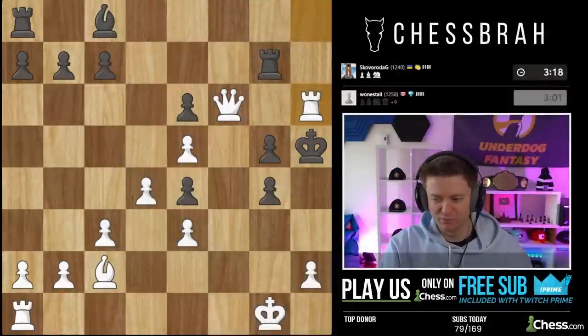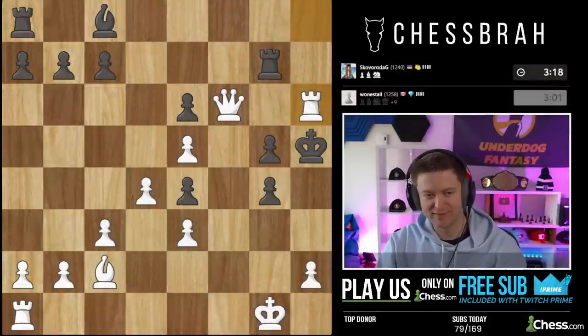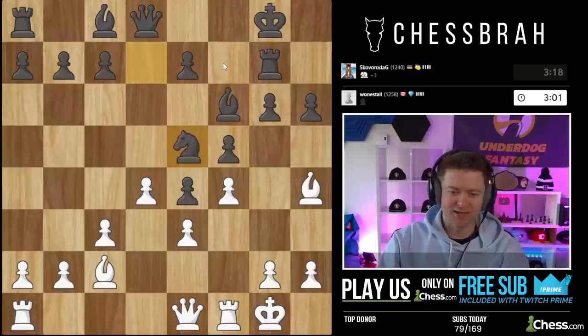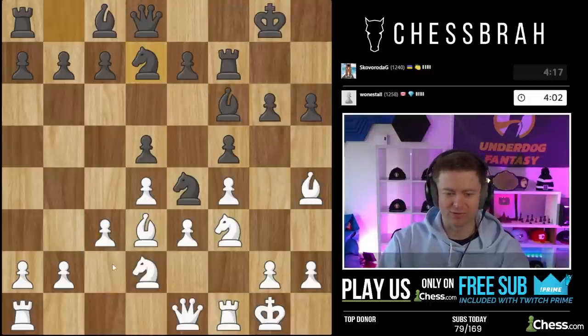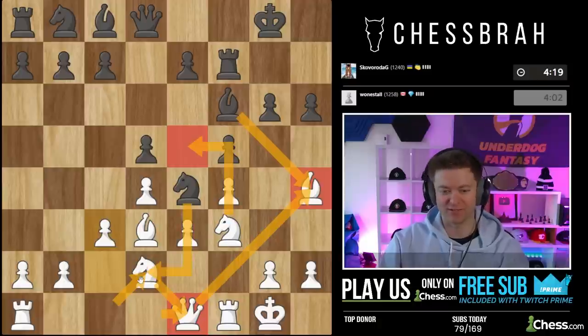This game — the only move I really want to highlight was bishop c2. We just executed a lot of Stonewall plans here: rerouted our bishop, got our queen to e1, held off on moving the knight in just because I was in a funny position where my queen was overworked. So moving the bishop back means I can take the knight, I'm not forked anymore, and then I can play knight e5.